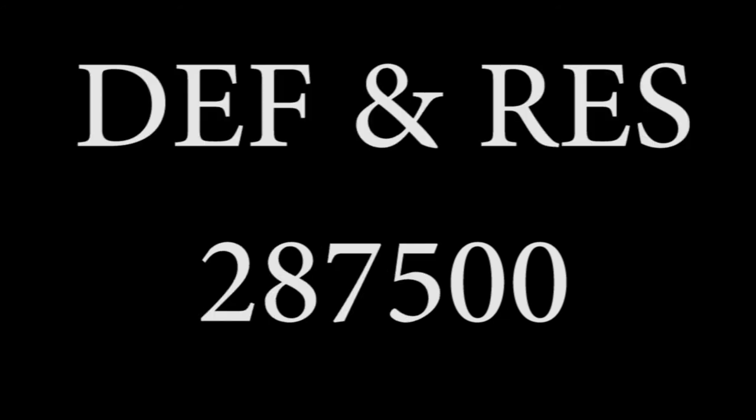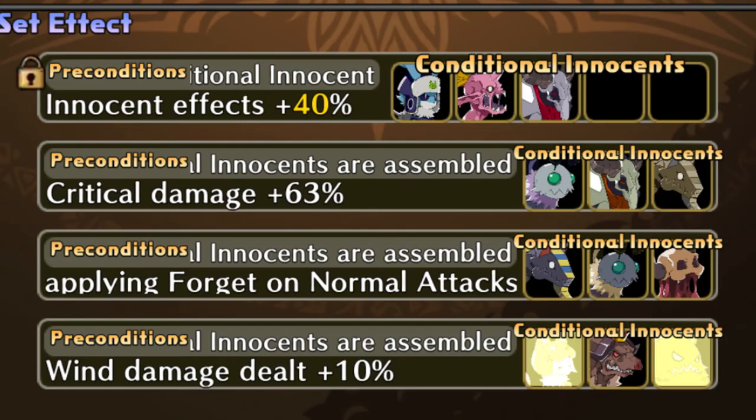Critical rate goes up to 20% and critical damage goes up to 100%. For armor, the second slot will be an increase to HP, defense, or resistance. The maximum amount of HP you can get is 350,000. For defense and resistance, it's 287,500. For the third and fourth slot, there's a wide variety of effects.